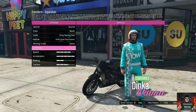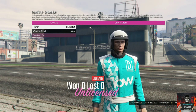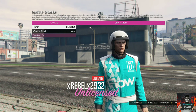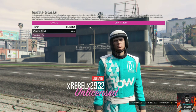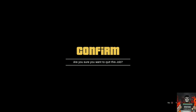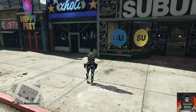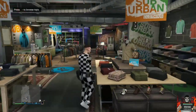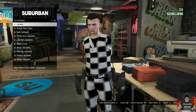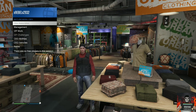You should be loading into a third job menu. Wait about five to six seconds and then quit out of the job. It will launch you back into the last session you were in. Once you load back in, run quickly inside the clothing store, go over to the top section, wait about five to six seconds and you should get kicked from the top section — you should now have the CEO vest.